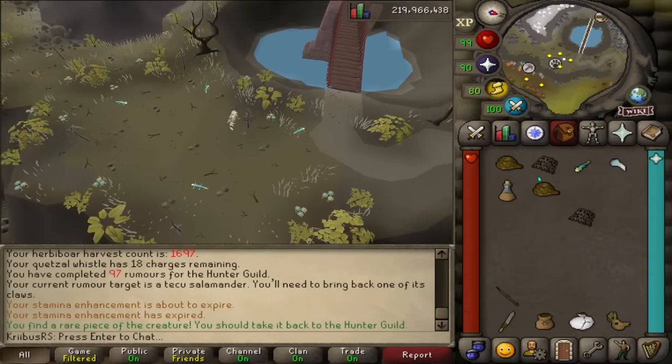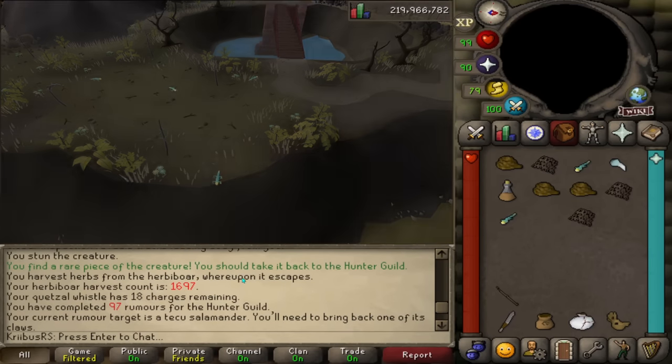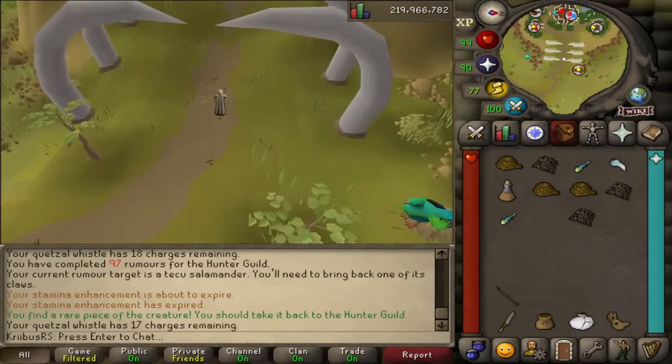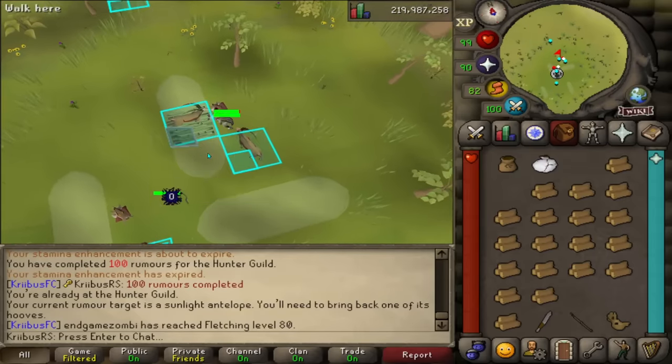It happened again — 1 KC task completed! Did they change something or why is this happening? It's been like three or four times now. Either I'm super lucky or this is bugged. I'm going to test this out now because I think it might be bugged, but I'm not quite sure. Maybe I'm just a really good player.